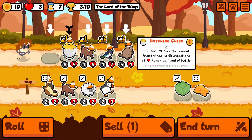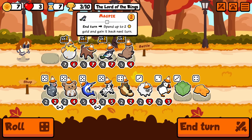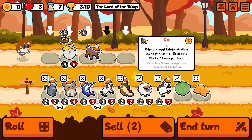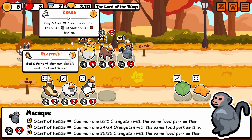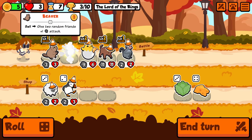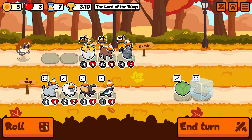Jerboa is kinda strong. And here I decide to be a little crazy — I sell off all but two of my pets, I grab the Macaque, which is gonna summon something to start battle so I can run a 4-squad. And then I love having two open slots and having a free Platypus. It feels really good to get that absolutely free 2 health.